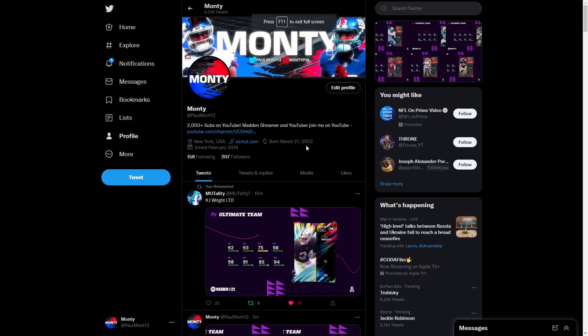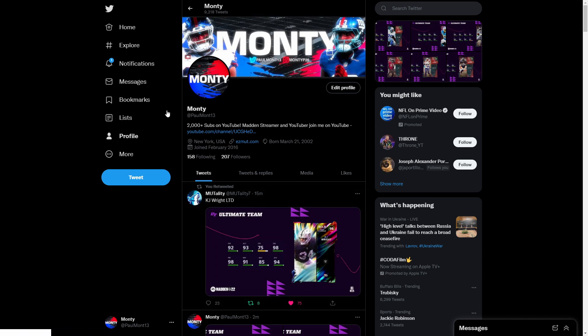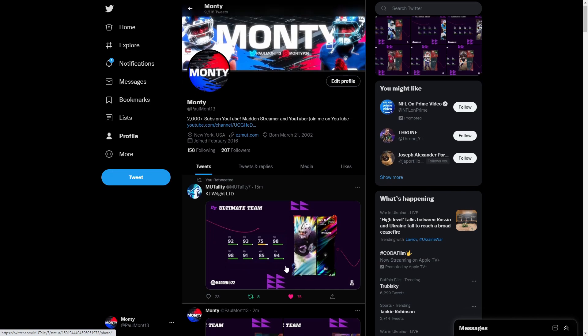If you haven't already, go hit me with a follow on Twitter — link in the description below. Here's KJ Wright: 92 speed, 93 acceleration, 98 tackling, 98 play recognition, 91 block shed, 85 man coverage, and a 94 zone — right outside linebacker for the Raiders. Pretty mid, if you ask me.